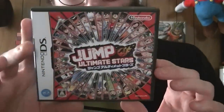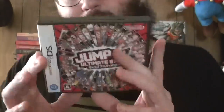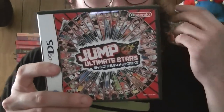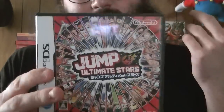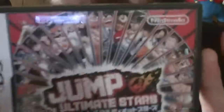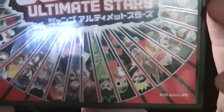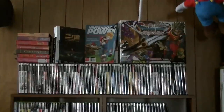Jump Ultimate Stars — fun online mode. I wonder if it actually still has online. If you don't know what this is, it's basically imagine Super Smash Brothers with Shonen Jump characters — you'll have Ultimate Muscle, Naruto, One Piece, Shaman King, Dragon Ball Z, all kinds of characters, even ones you've probably never heard of. There's Yusuke, and a guy from Hunter x Hunter. It's a very excellent multiplayer game. Being an import title, I'm sure not all your friends are going to have it though.